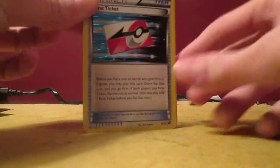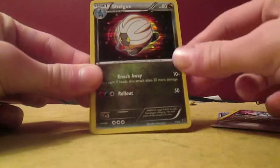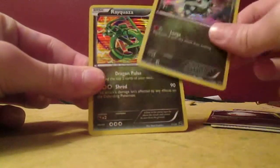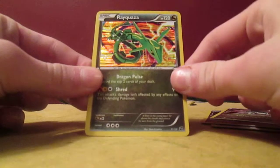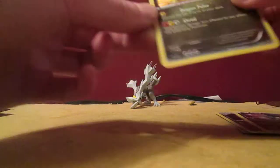It's a holo every card — look at that, that's just amazing. A holo trainer. First ticket — holo. Dratini — holo. Sheldon — holo. Axew — holo. And Rayquaza — holo. I think that may actually be the rare, I'm not really even sure. That's pretty cool.